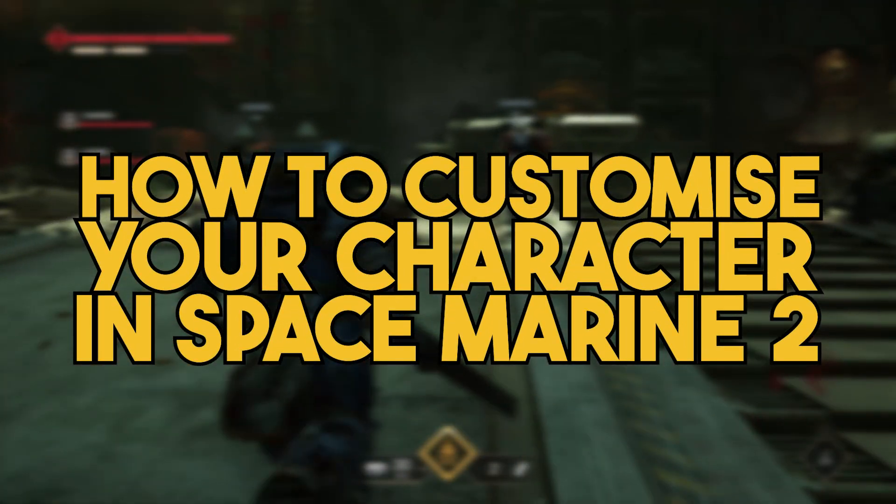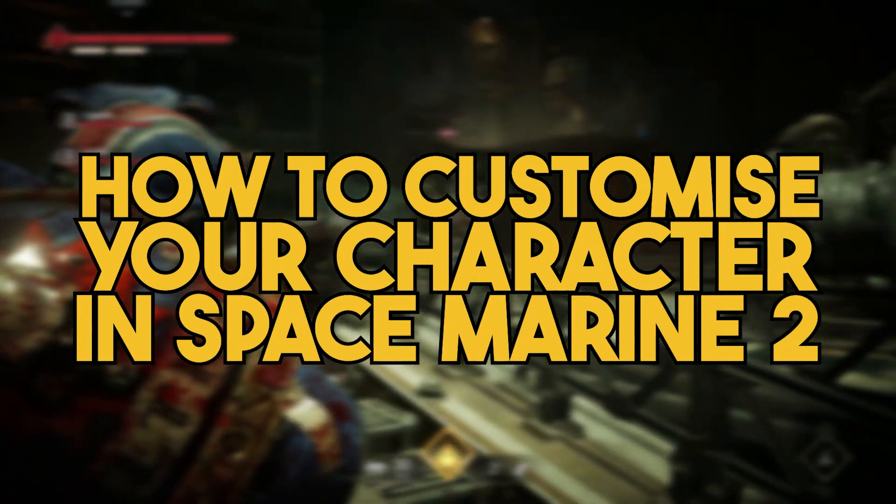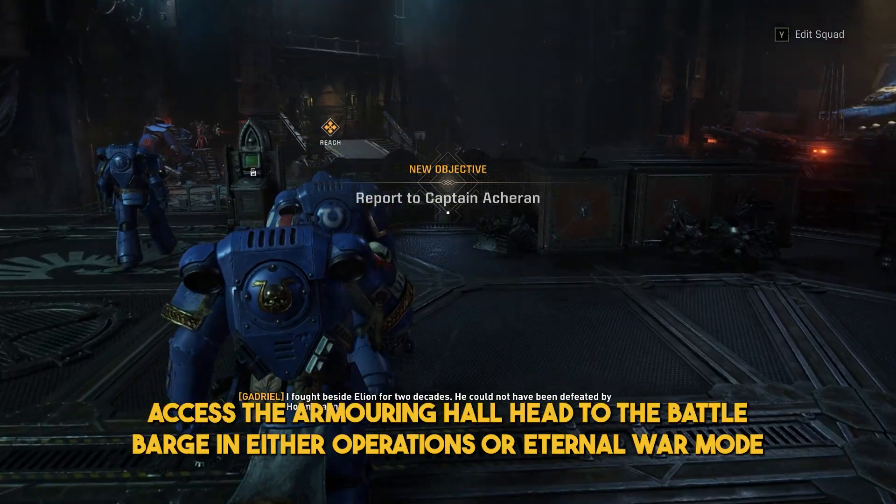In Space Marine 2, you can customise your Marine's appearance with a range of cosmetics and armour. Here's how you do it. First, access the Armouring Hall.